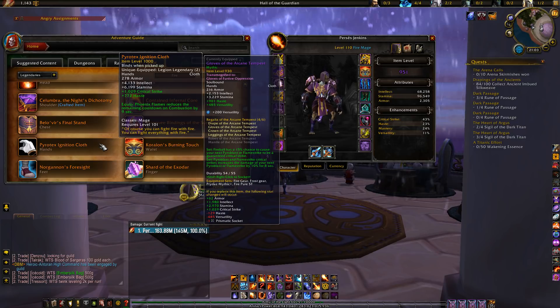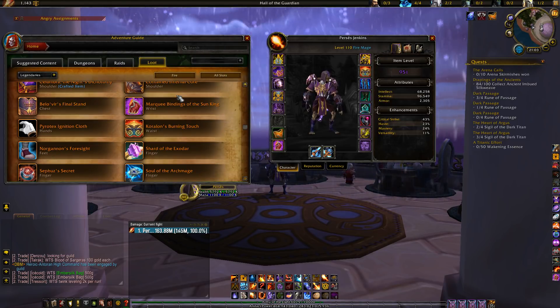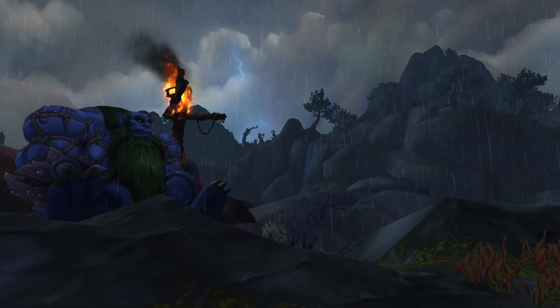The legendary head is fine for mythic plus but not my favorite choice — it can be useful on Aggramar. Pyretic is good for progress as it gives solid stats. Sufuz can be very good in mythic plus, but I do prefer the legendary hands.